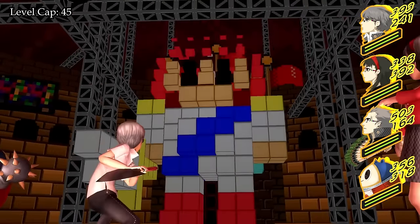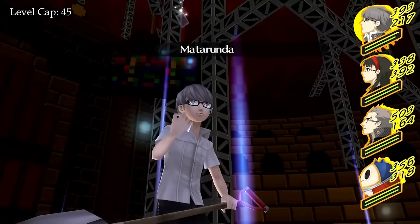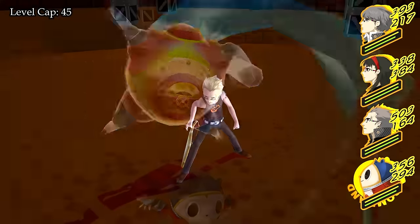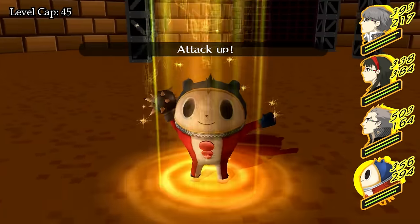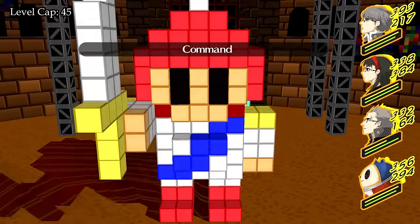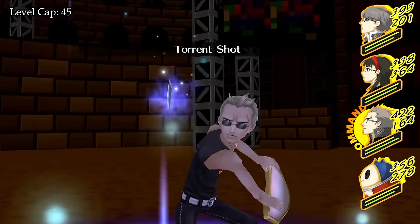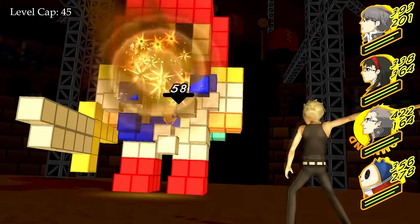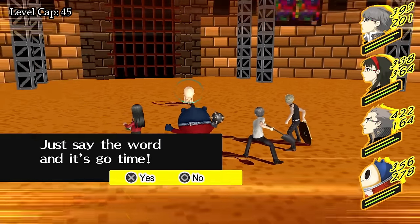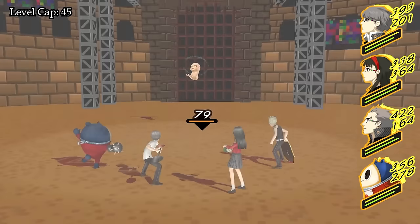Once the party reaches level 45 for real, we head into the battle against Shadow Mitsuo. After still having PTSD from my previous mandatory battles only run, I was honestly rather scared of this boss. Shadow Mitsuo is the first boss to get two attacks each turn and also comes in two phases. In the first one, you have to beat the hero form which at the start can only use Attack or Item, both of which only do single target damage. With buffs up, the incoming damage is not too bad, and while the hero only takes 75% damage from physical attacks, it still goes down rather quickly, transitioning into Phase 2 against Baby Mitsuo.